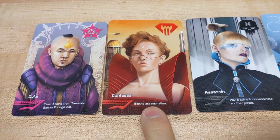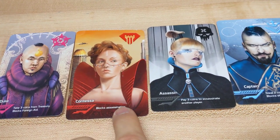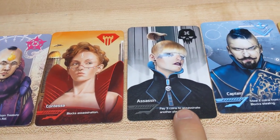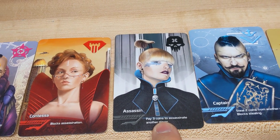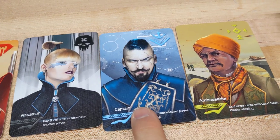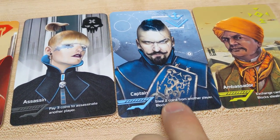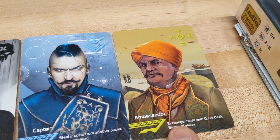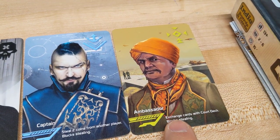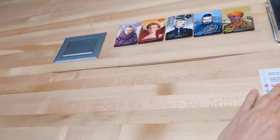The Contessa can block an Assassin — basically blocking getting your character killed. The Assassin can kill people with only three coins. The Captain can steal two coins from another player and can also block stealing. The Ambassador can also block stealing, and the Ambassador can look at the deck of cards and switch out their character.